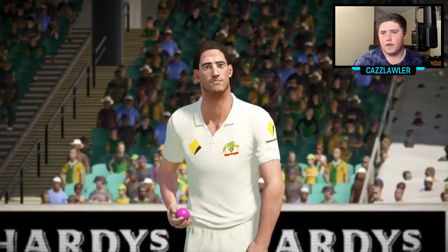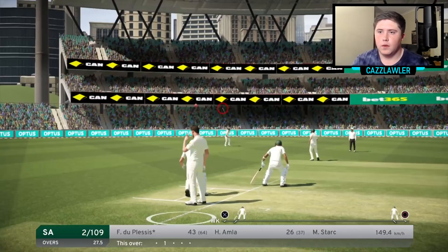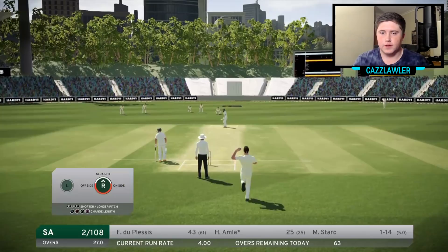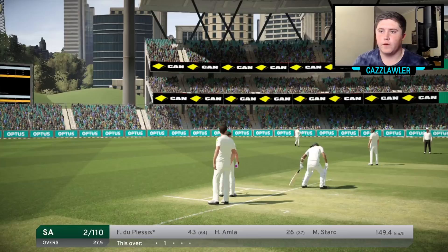Levi is out and it's du Plessis and Amla in now. Du Plessis is nearly at 50 and Amla is travelling well too. That's a nice delivery and that is the end of that over — just two off it. That's also where I'm going to end the episode. It's been a pretty good one — haven't conceded too many runs, got our first wicket for the series. If you've enjoyed it make sure you give it a like and subscribe for future content. Catch you in the next one.